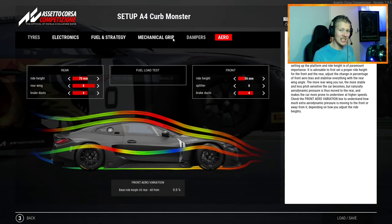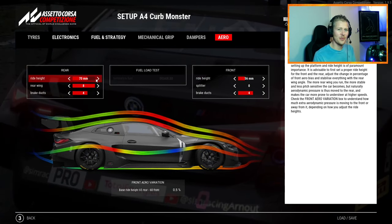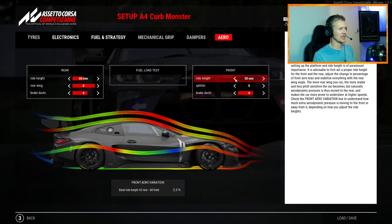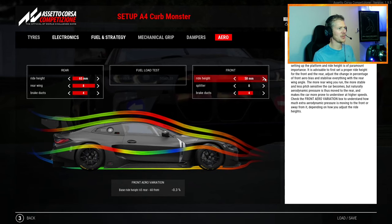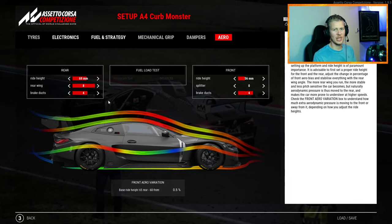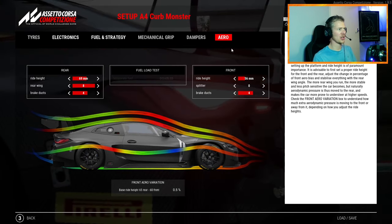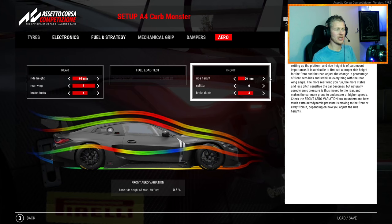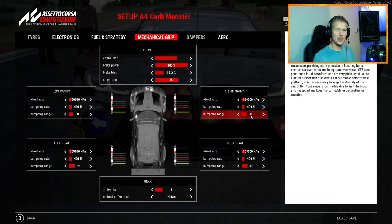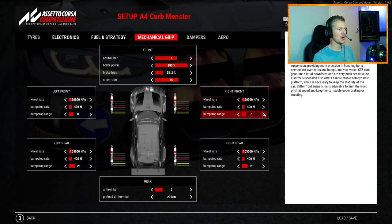Changing the front ride height and the rear ride height with it can really help. So if the front was at 65mm and the rear at 50mm, add around six millimeters to the front and a few clicks to the rear to keep that front-to-rear difference. You can do this in smaller steps too. On the bump stop ranges at the front, I increased it from four to eight.